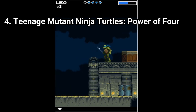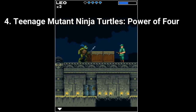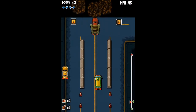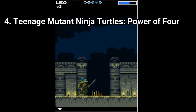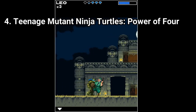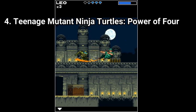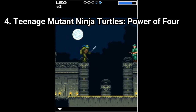Teenage Mutant Ninja Turtles Power of War is a standard Java game. Everything that a Java game usually has is here: side-scrolling platforming sections with combat, vehicle levels, boss battles, and the usual change of scenery. The animations are a bit choppy, but overall it's a pretty good game. The formula is tried and true — it's your typical Java game, this time Teenage Mutant Ninja Turtles themed, and it works like a charm. I recommend this game.